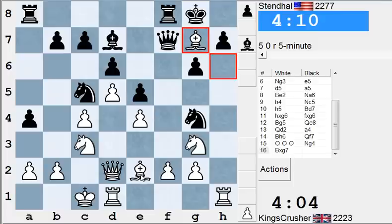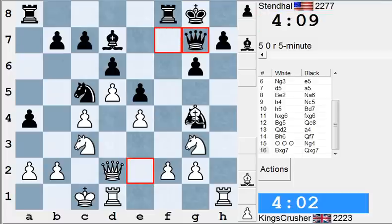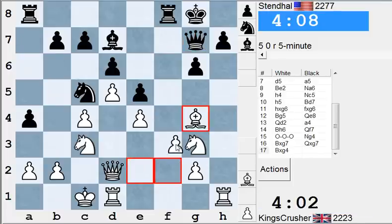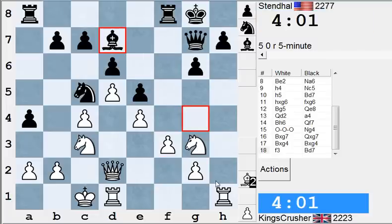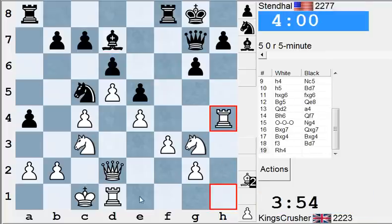Maybe this wasn't such a hot idea. I can take and play f3. Now I can try and just double on that h4. The f5 dynamic doesn't seem that great. I think I'll encourage g5 if he wants to play g5 as well.